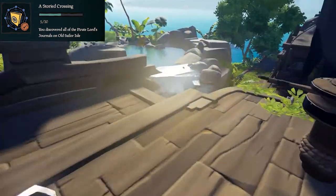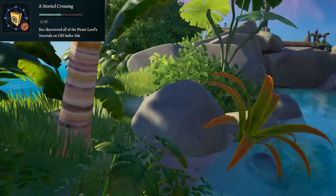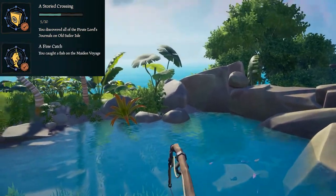Go over to the pond over here. You can't actually catch fish in the ocean around Old Sailor Isle, so you'll need to catch them in this pond. Just get a good angle — they're going to keep hitting the rocks, so just keep moving around until you find a good spot to catch one.